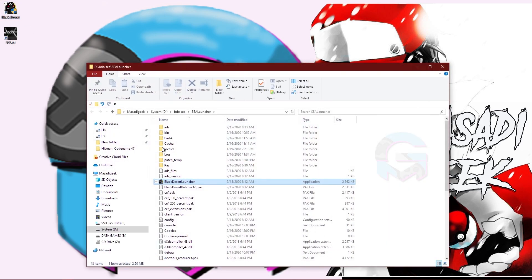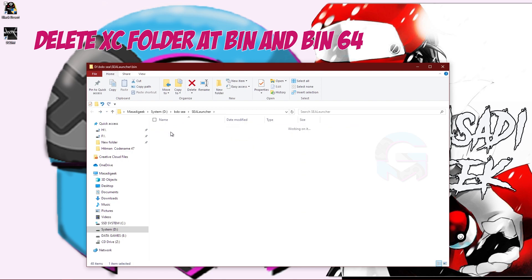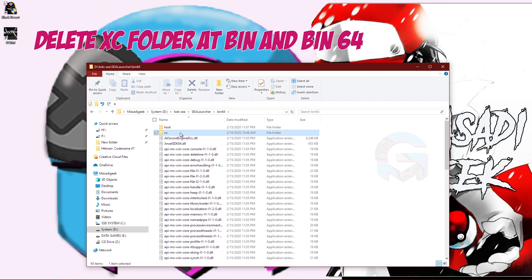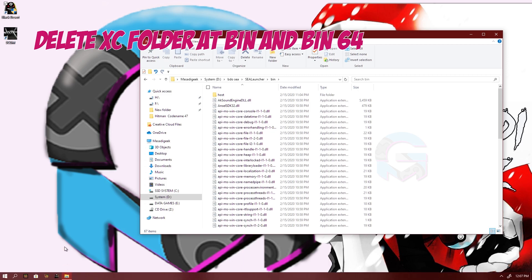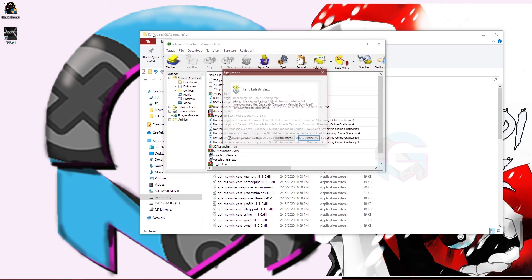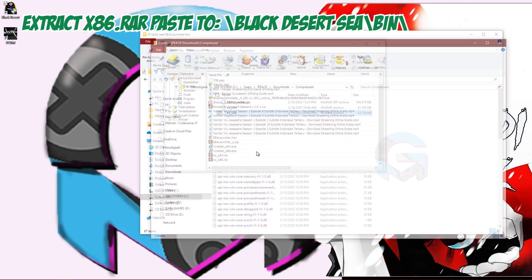Open your file folder of Black Desert and find the bin folder. Delete the xg folder from bin and also from bin64. Then download the replacement files — I'll give you the link below the video — and download both files, extract them, and paste them in.